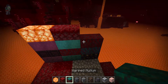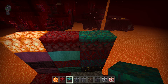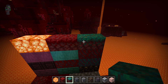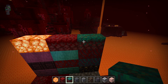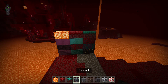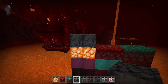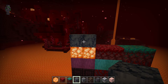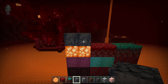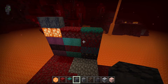Next is the normal Warped Nylium — same idea, you mine it up. Then there's Basalt — you find this in a basalt biome in the Nether. I can't remember exactly what that biome is called but you mine it and can make it into different blocks.